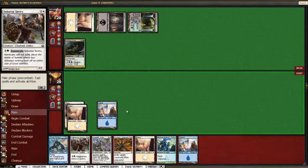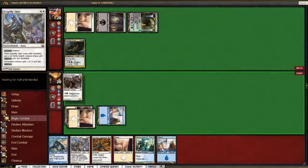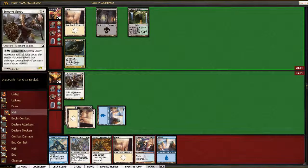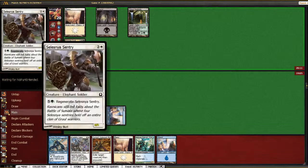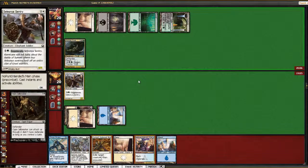He played Trestle Troll, so I'm just going to play Slesnia Sentry. Neither it nor Tower Drake gets past it, which is awkward for us. But if I throw down Knightly Valor on the Slesnia Sentry... maybe Tower Drake was the right play.